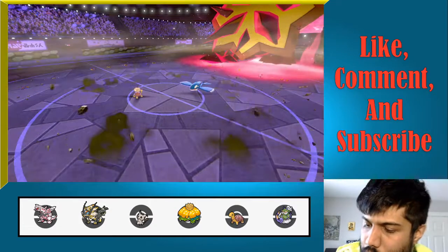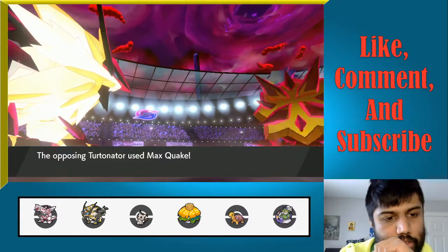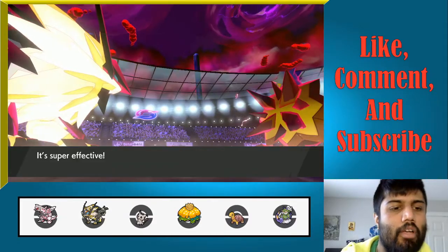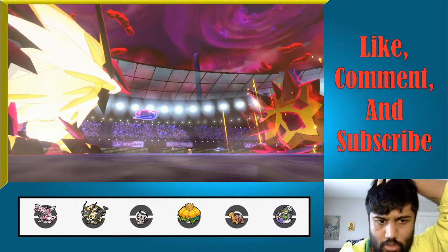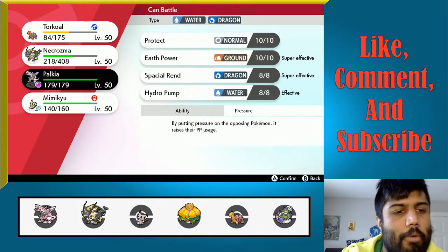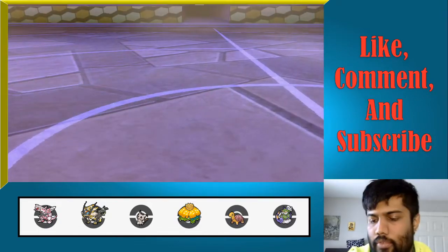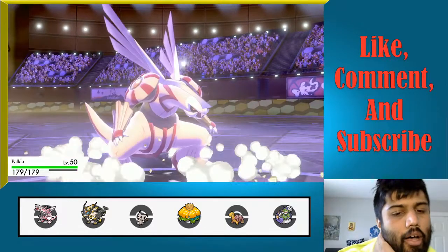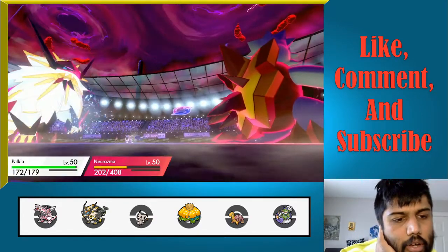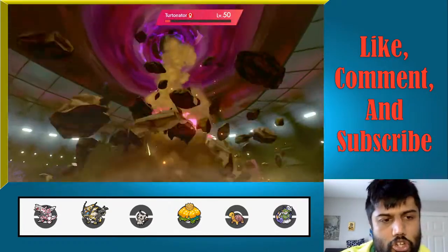Quake gonna come out, finish and KO Turretinator. So this means it should be just Zacian in the back. Zacian's still a little tricky. We can try to set up Trick Room — I think if we set up Trick Room, we're in an ideal position. We are at plus-two Special Defense at this point, so that is really big for us. We're slower, so it should be Zacian — and yes, it is Zacian in the back as well.